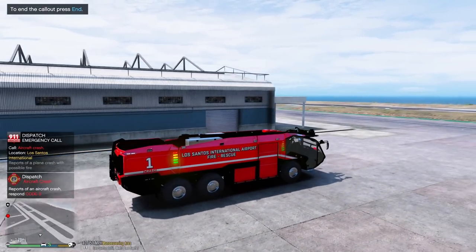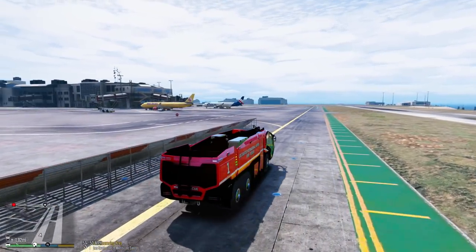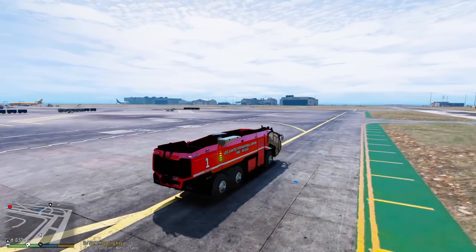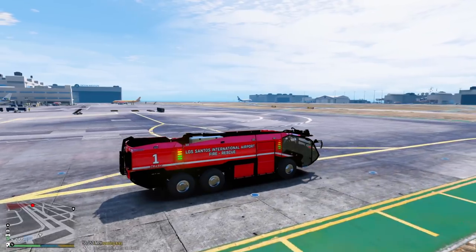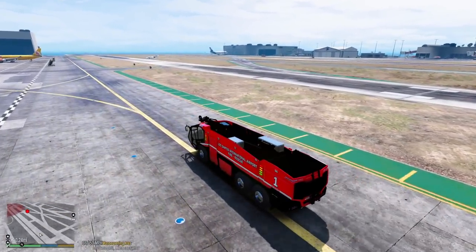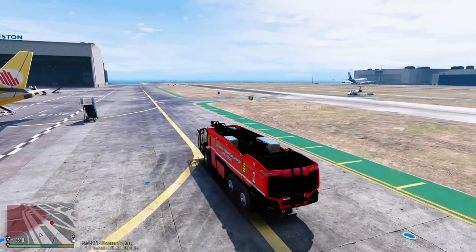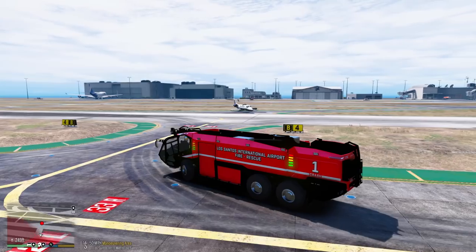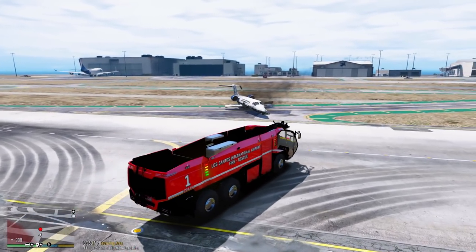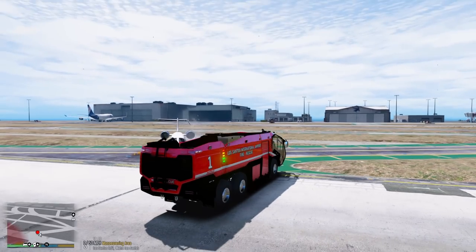We just got a report of an aircraft crash. We're gonna be responding - looks like it's gonna be on one of the runways over here. We're gonna need to confirm with the tower that this runway is shut down. They gave us confirmation the runway is shut down. Let's get the water going - looks like we have multiple victims on this plane.